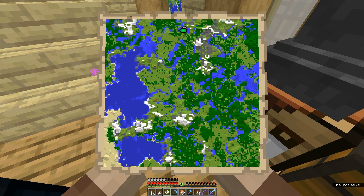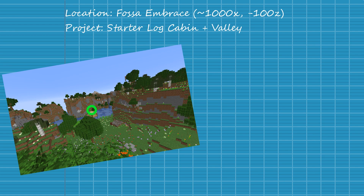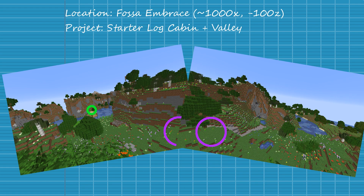On this map we can actually see spawn, the Fossil Embrace, Nightmare space, where I died, a jungle, and the stronghold entrance. Our plans for today are pretty simple: finish the log cabin, build something on top of this hill here, fill in the river and make a waterfall just here.